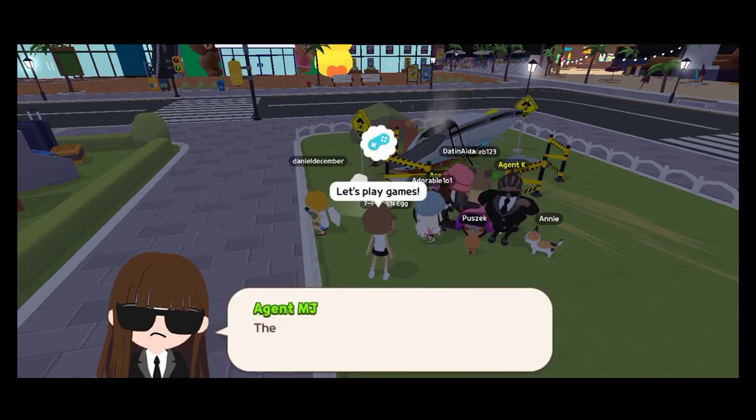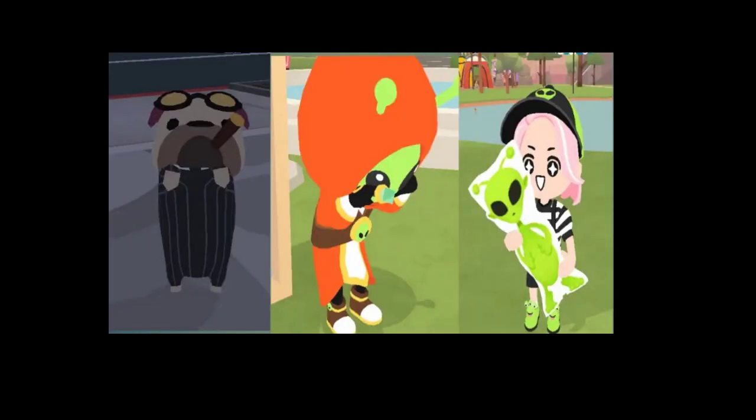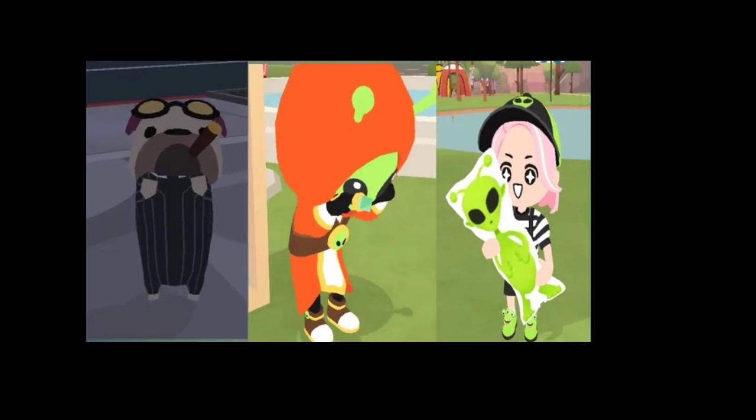Some NPCs also give you alien tokens, like the plaza NPC and the city NPC, plus two more NPCs.